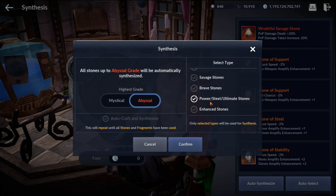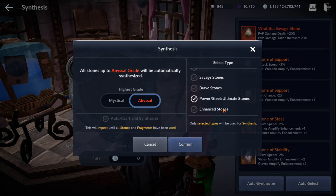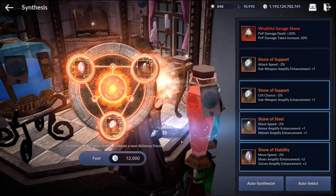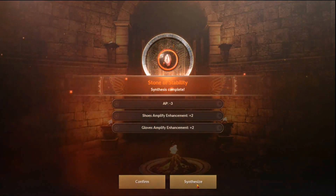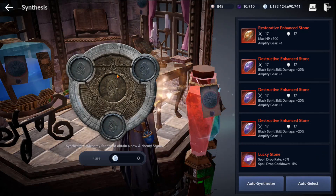On the select type you can choose everything you want. Lucky, unified, savage, and brave are very important as we move through this video. Enhanced stones is what everyone has, so power, steel, and ultimate stones are really what you want to use to synthesize. If you have stuff in your inventory you don't care about, go for auto synthesize. If you do care about certain stones, put them in camp storage or lock them so they can't be automatically grabbed.